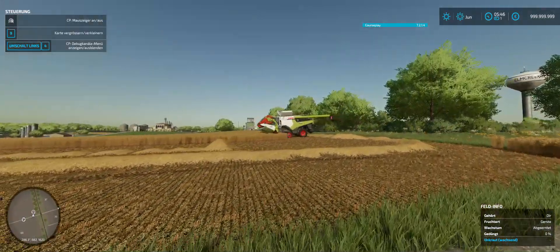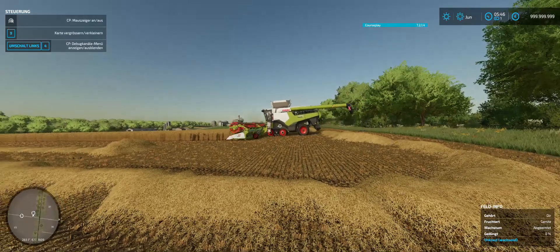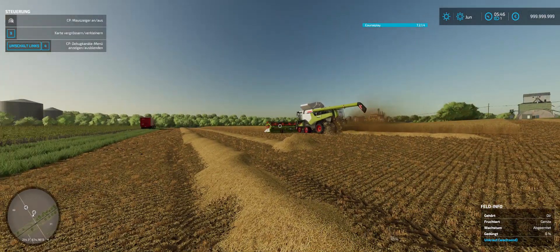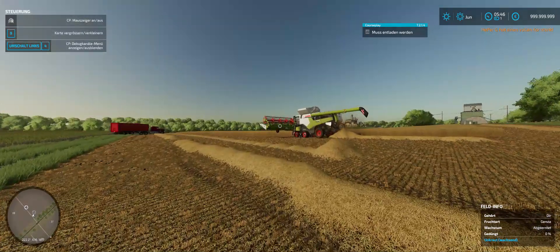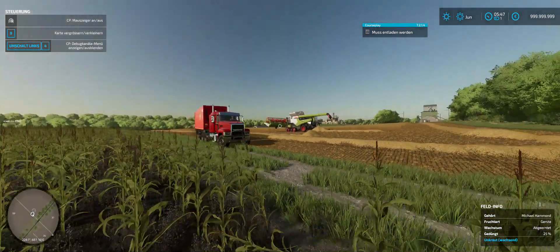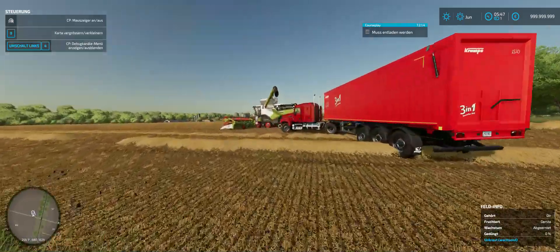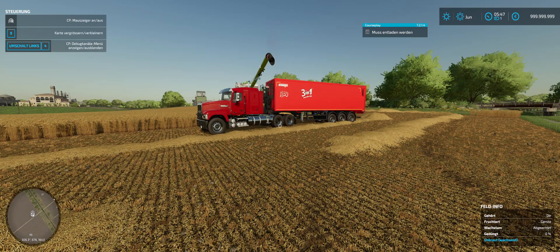There is the truck, there is the combine harvester. We have 10% more to go and then the combine harvester is going to be ready to be emptied out. There goes the truck — it is going to park itself under the pipe of the combine. Let's get out of the way and watch the action.